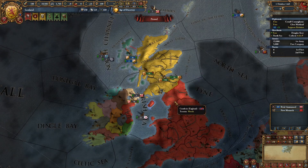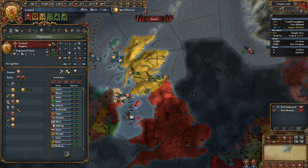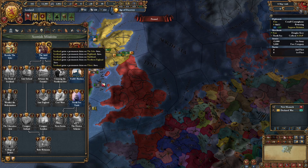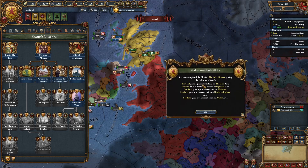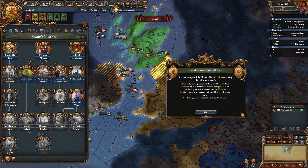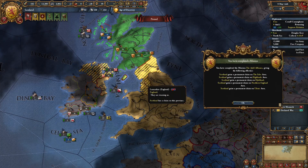You won't have to worry about England attacking you on day one as you start off guaranteed by France. Once you ally the French you can complete the mission called the Old Alliance, which gives you claims on a lot of the British Isles — some into England and some into Ireland. We're going to use these claims to declare on England very shortly.